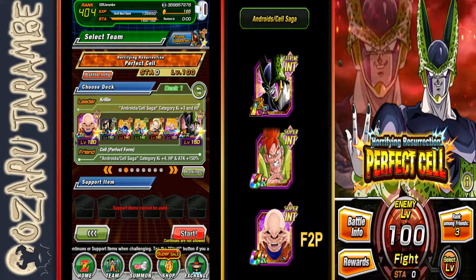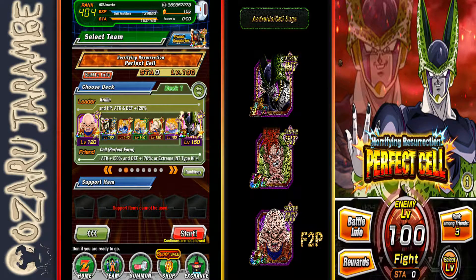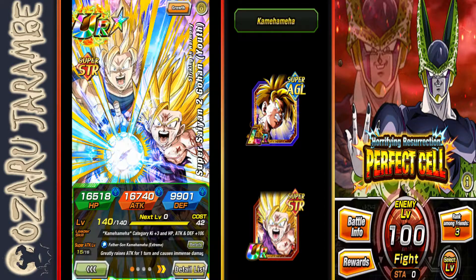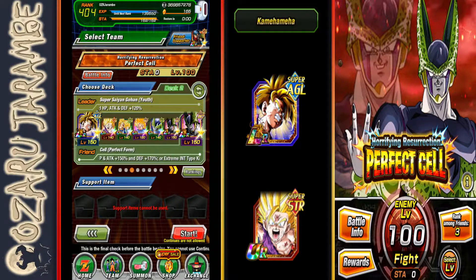I'm going to be taking on level 100 with the free-to-play team first to test whether it can actually beat it. The next two teams are for summonable units. The first is a Kamehameha category team. If you don't have the LR AGL Gohan that was just released and you have this Strength Gohan, once you get him Extreme Z Awakened he becomes a Kamehameha category lead — Ki Plus 3 HP, attack and defense 100%. Or if you don't want to run a Kamehameha team, his secondary leader skill is all types, Ki Plus 3 HP, attack and defense 77%.